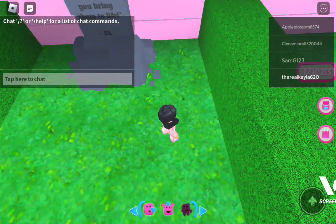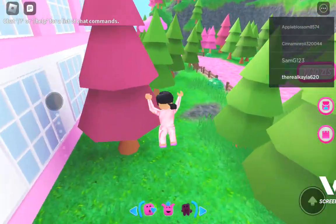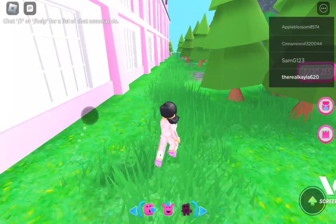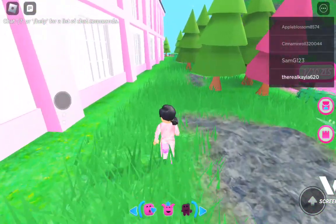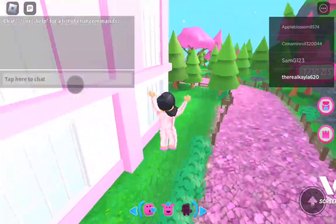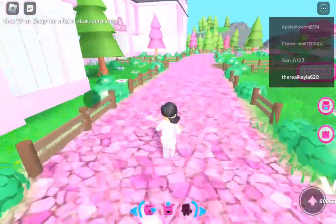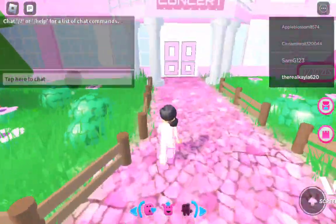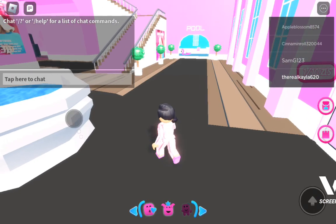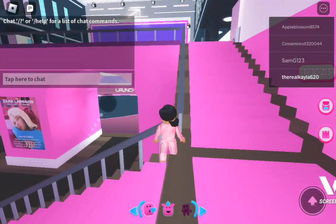You can either teleport or run there. Here's how you get the outfit: you go to the front of the concert and then you enter the concert. When you get in, it should look just like this.